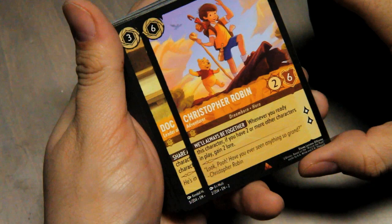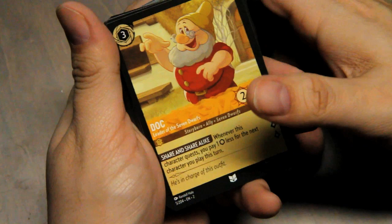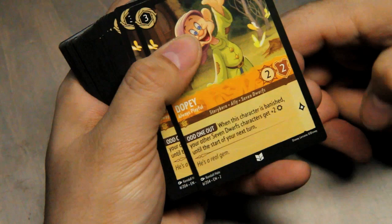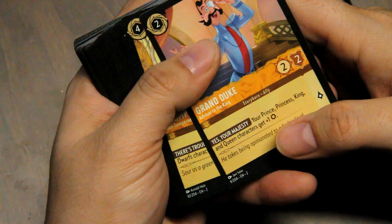Looking at some of the rares — another Seven Dwarves character. Whenever this character quests, pay one less for the next character you play this turn. Dopey: when this character is banished, your other Seven Dwarves characters get plus two strength until the start of your next turn. Different Gaston — he's a little cheaper, Singer five — character counts as five to sing. Grand Duke: prince, princess, king, and queen characters get an extra strength. Grumpy — other Seven Dwarves characters get plus one strength. All the Seven Dwarves are helping the other dwarves.